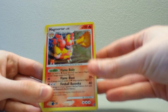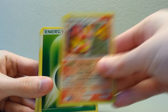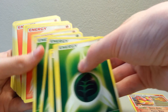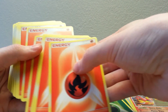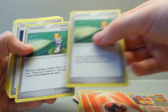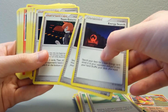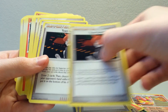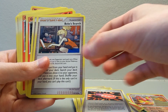Zoom in there so you guys can really get a look at it. Very nice. And then we have our Leaf Energy, and then our Fire Energy. Then we have Potion, Energy Search, Team Galactic's Mars, Plus Power, Baby Search.